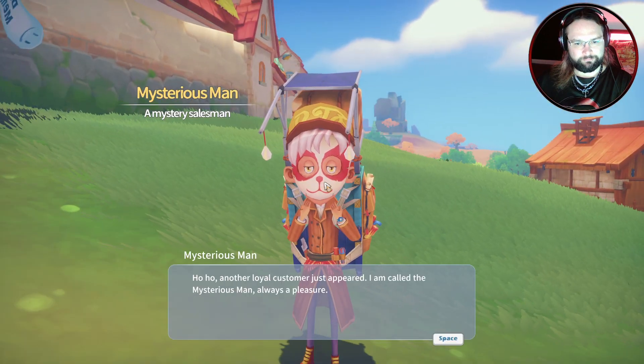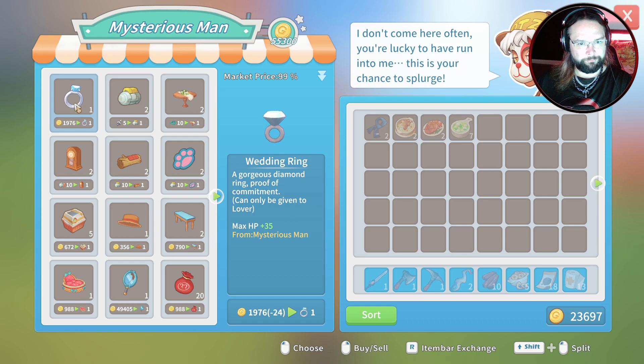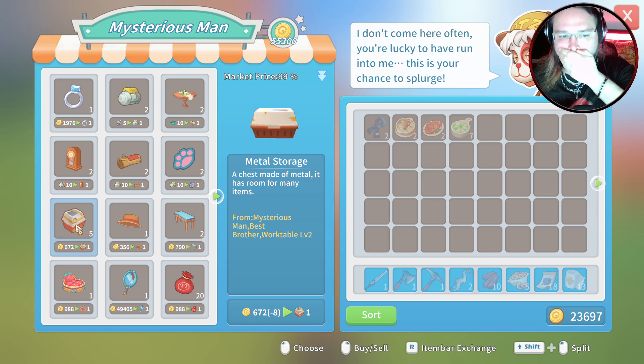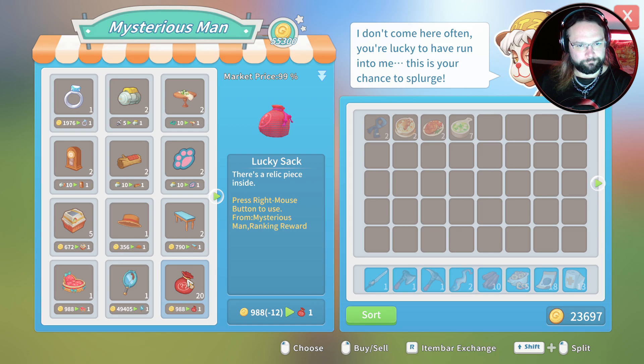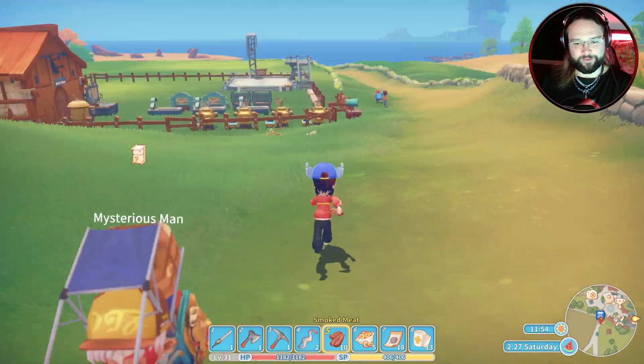Mysterious man. What are you selling? A wedding ring? I think it's a little bit early for that. Now I do only need a couple more of these, but I refuse to pay that much for them. 100 HP. There's a relic inside. A symbol of divorce? Why is it 50,000? I assume they don't want you getting a divorce.